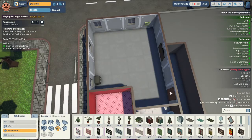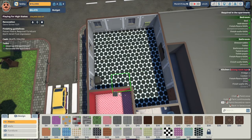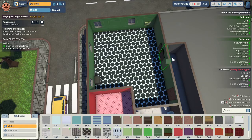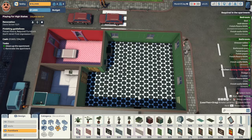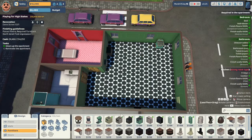In the kitchen we need tile. I'm going to go with this Star Valencia porcelain stoneware tile and we need green walls — I think I'm going to go with this green wallpaper. We need a fridge and a cooker. I'm just going to move this washing machine over here and keep it in here just for the hell of it. I'm going to go with this green cooker and a green refrigerator.